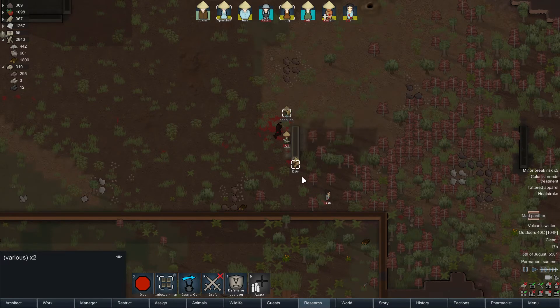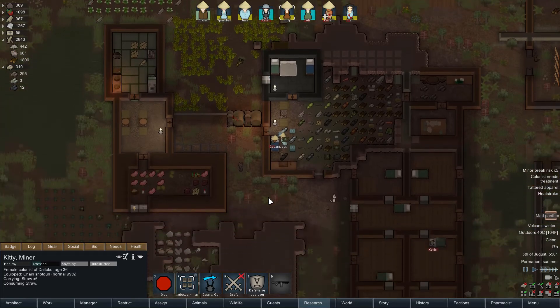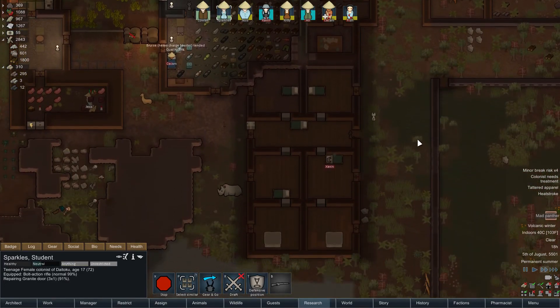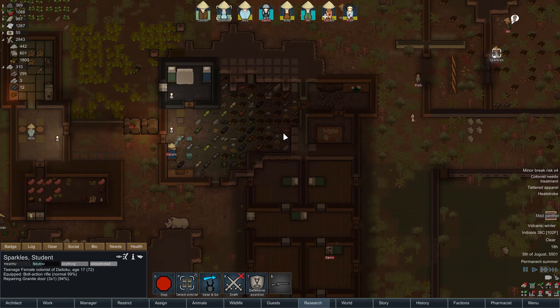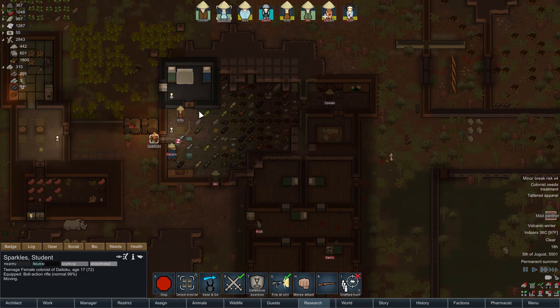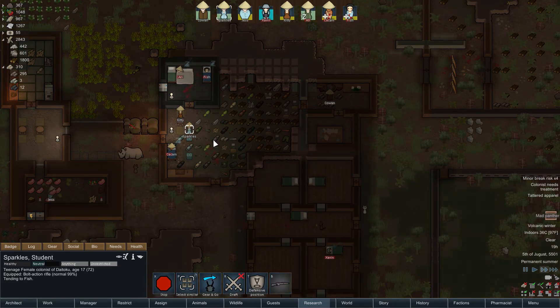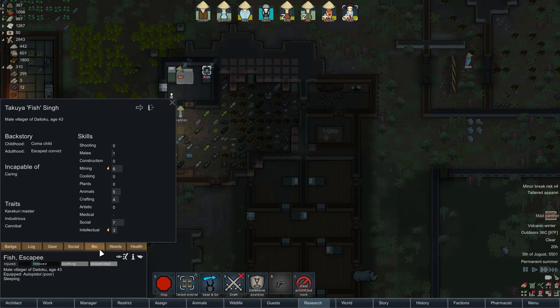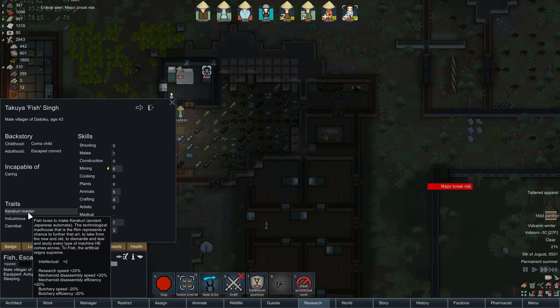You're eating straw — is there nothing to eat? That is kind of weird. Let's get Sparkles over here — you're gonna tend to Fish. Kitty, look who it is — it's Kitty and Fish! That's awesome. Fish is gonna be okay. Let's have a look at you: intellectual, mining, no combat ability, cannibal, industrious is nice.